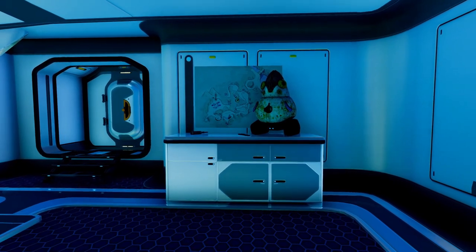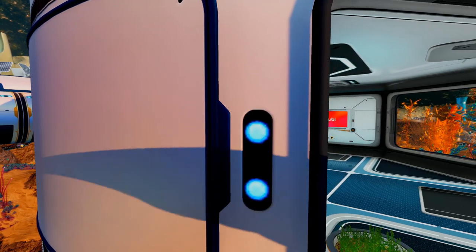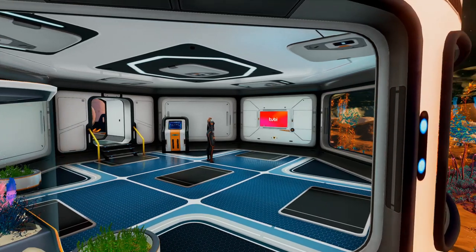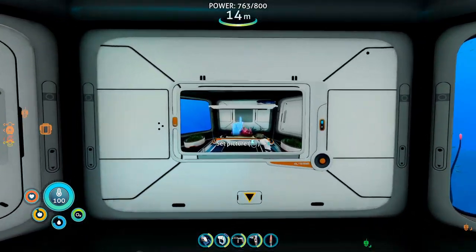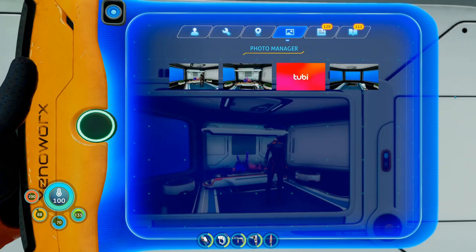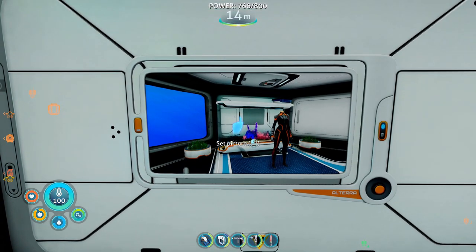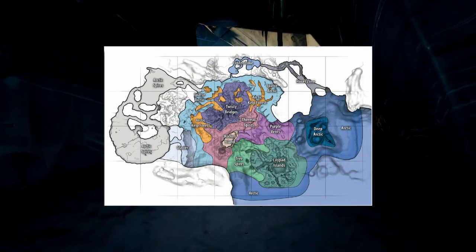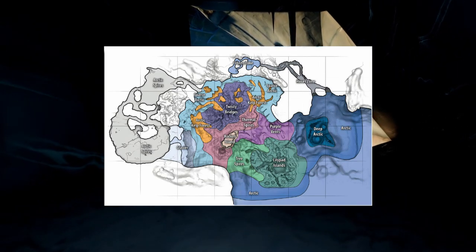Now for the two other ways. In Subnautica Below Zero you're actually able to put up a picture frame in your base where you can choose between screenshots taken in game — that's pretty cool. But what you can also do is find the folder on your computer holding the screenshots from the game and put any picture you want in that folder, allowing you to display it in a picture frame in game. This means you can download a map of Subnautica Below Zero as an image using Google, put it in the picture frame, and always have a way of figuring out where to explore next.